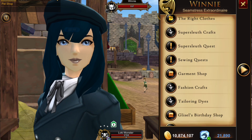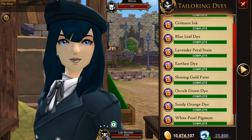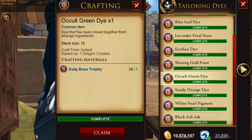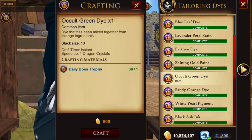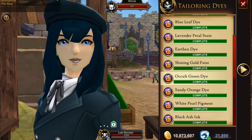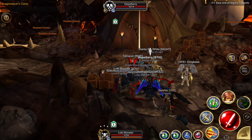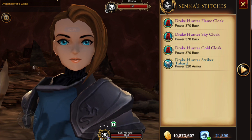For the dyes, go down to Tailoring Dyes. I don't have anything to buy with my daily boss trophies anymore, so every day I craft a new dye for my daily task and stockpile them in my bank. The other place you can get them is from the daily boss — it's See-A-Steam that drops them. Now just travel back to Ashfall and the Dragon Slayer Camp, see Sienna in her stitches, and craft the talbert.